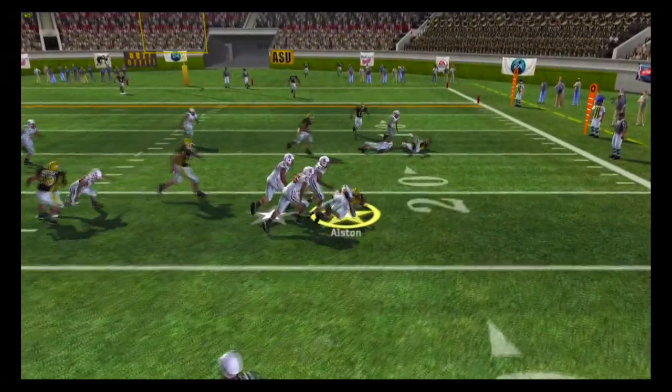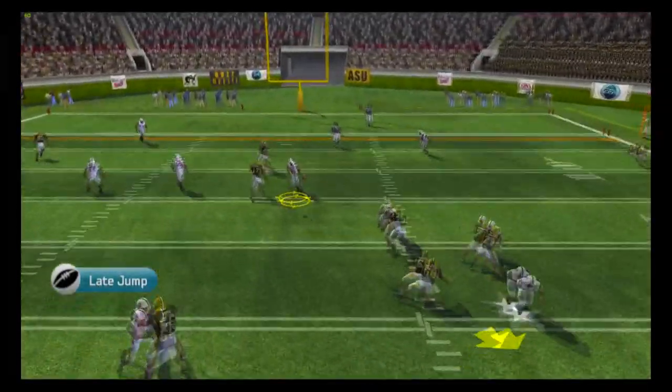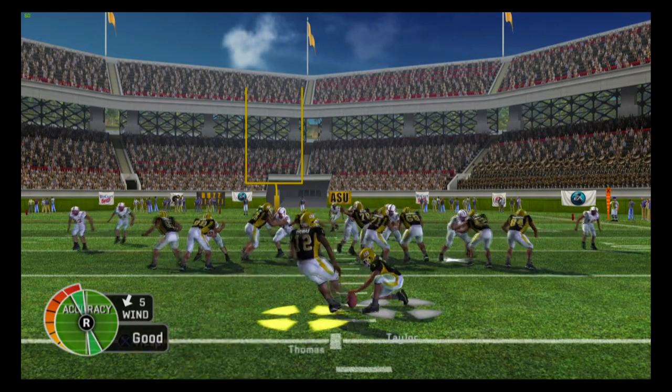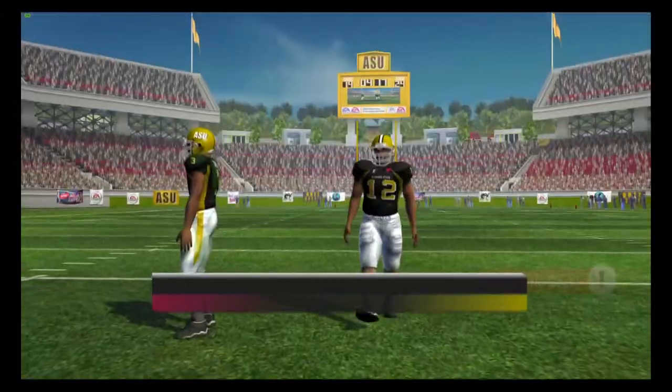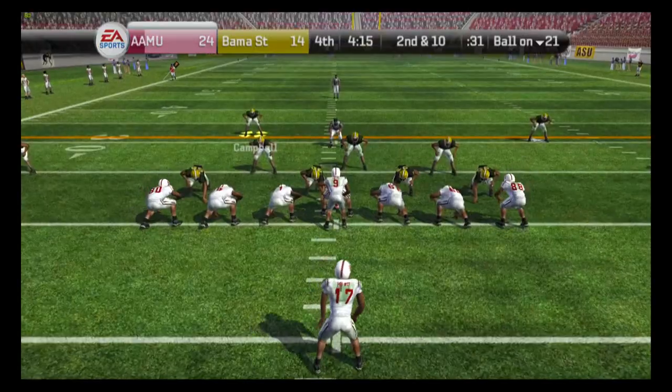But things start going bad — Austin on the screen play goes absolutely nowhere. Bad throw by Taylor. The next throw is almost intercepted, but we're okay. We set up for three points — the kick is up — and it bounces off the upright. We miss the field goal. We are still down by 10 points with only four minutes to go.